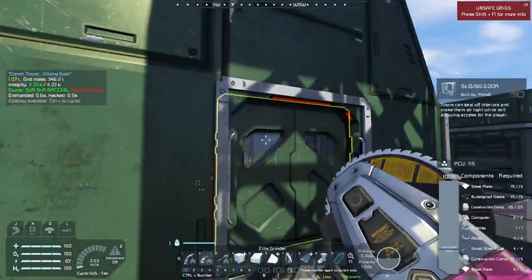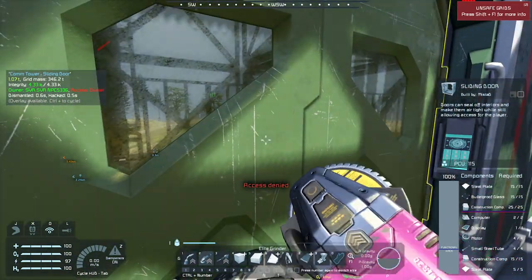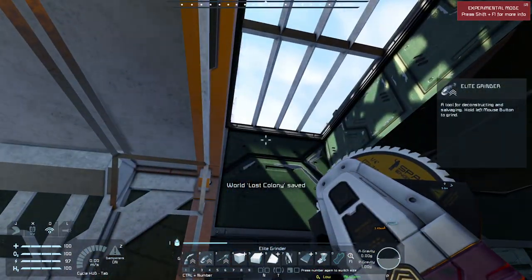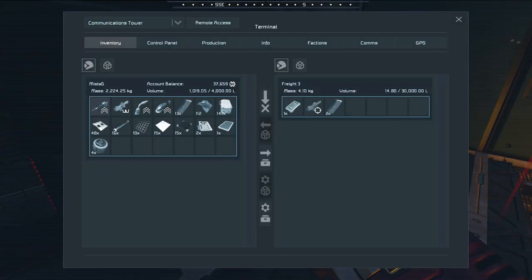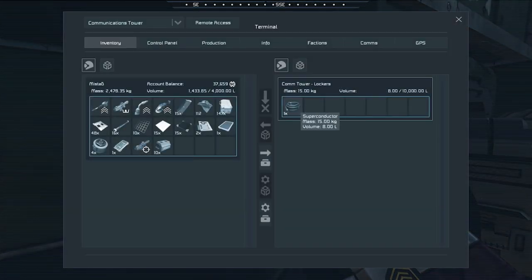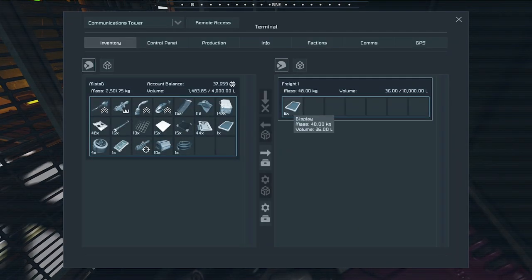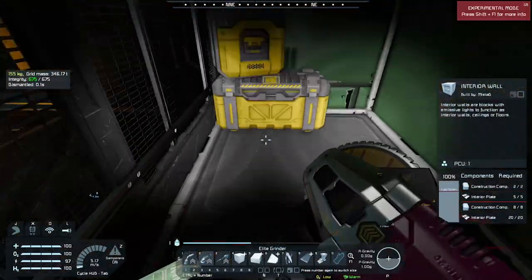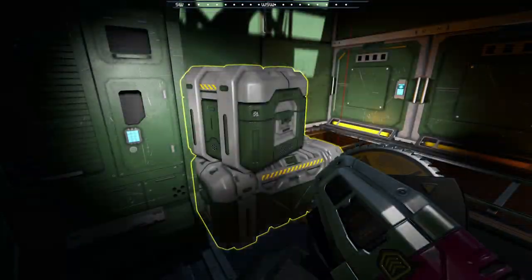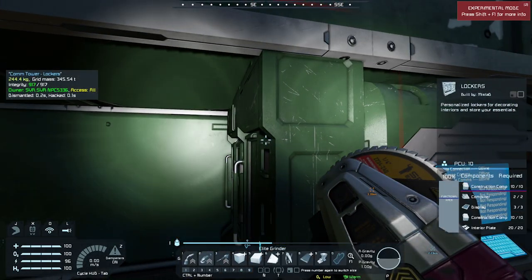I wonder what's in here — we do have maybe a turret. More spore thingies. A pad. I will check that out in a moment. It's loot. Okay, let's see what the pad says.